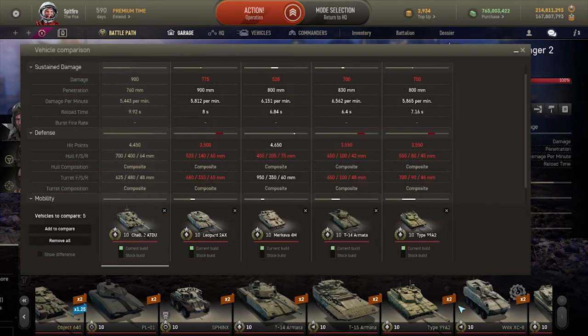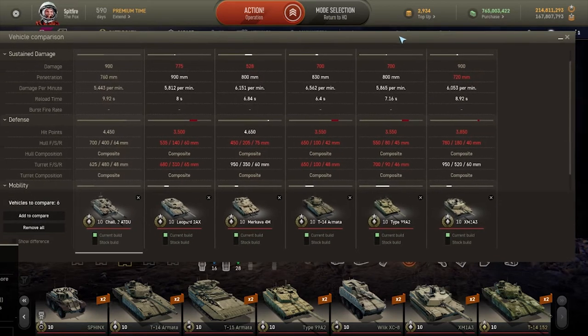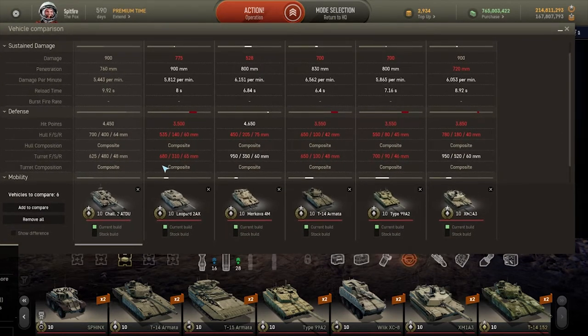Comparing to the 99A2 and of course the XM1A3: the ATDU has the lowest DPM in its tier, however it has massively high damage per shot, being only beaten out by the 99 140mm and the Armata 152.